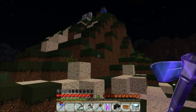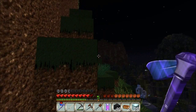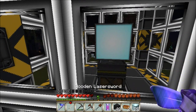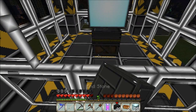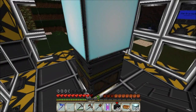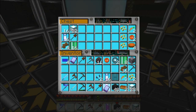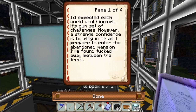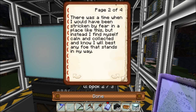The mansion. Side entry. Oh, there's one of those things up there. Let's go up here. Maybe there's another book. Let's get in here. Let's check the box. Yes, another book. Let's look at that real quick. I'd expected each world would include its own set of challenges. However, a strange confidence is building in me as I prepare to enter the abandoned mansion I found tucked away between the trees. There was a time when I would have been stricken by fear in a place like this, but instead I find myself calm and collected, and know I will best any foe that stands in my way.